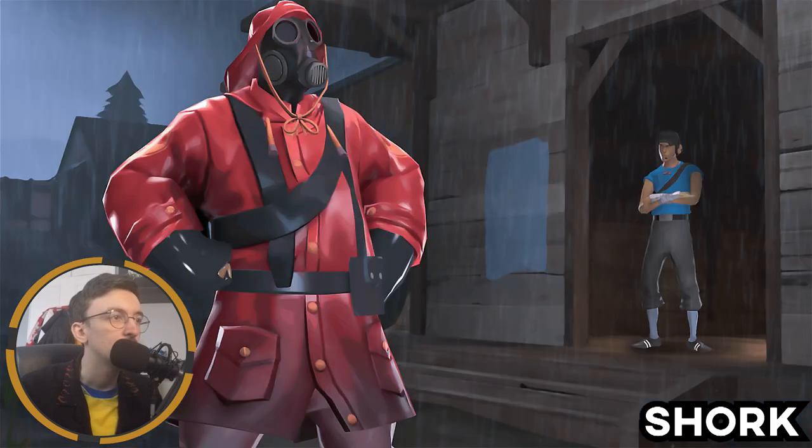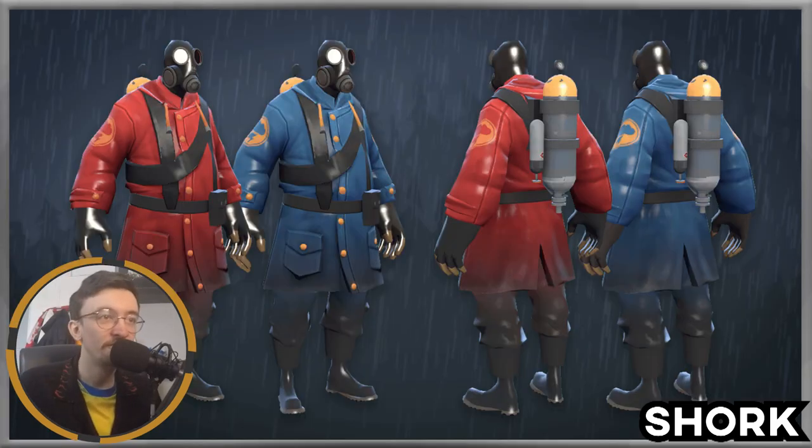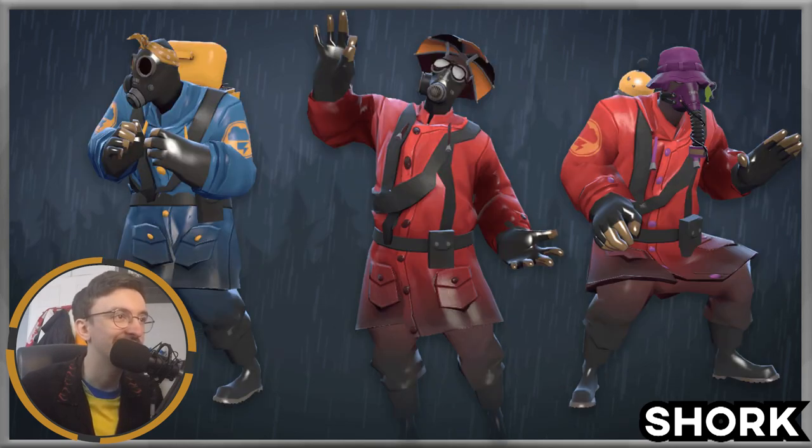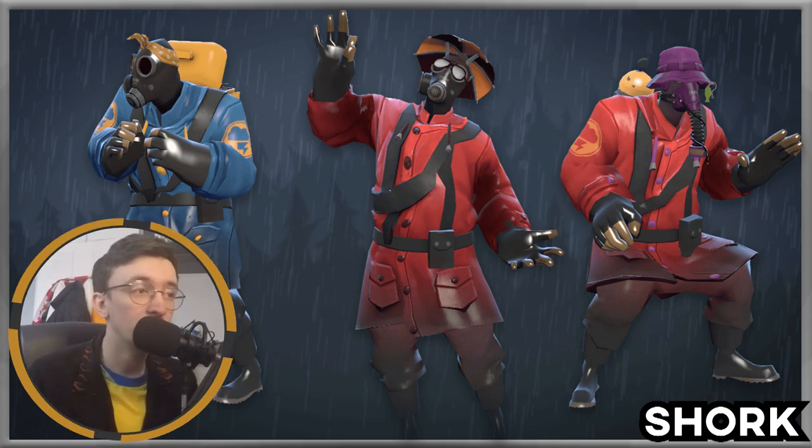Actually, before I end, there's one more I wanted to check out — the Rainy Day Wear, made by my friend Shork along with a 3D modeler. It's a very cool-looking cosmetic for the Pyro: a rain hat and a raincoat. While I personally wouldn't use it, I do think it's a very nice cosmetic. Shork and the collaborator worked hard to create this design. It also changes the Pyro icon to a little thundercloud, which is a very nice touch.